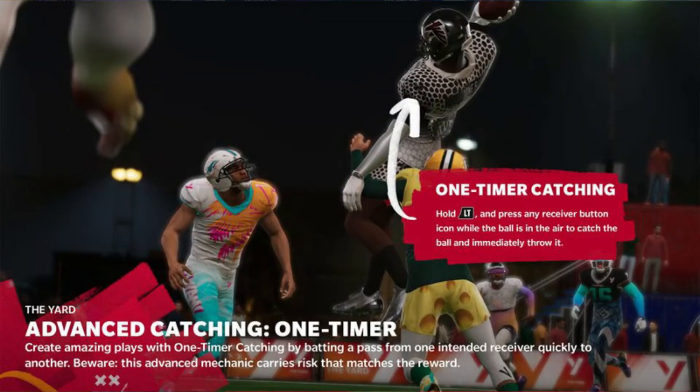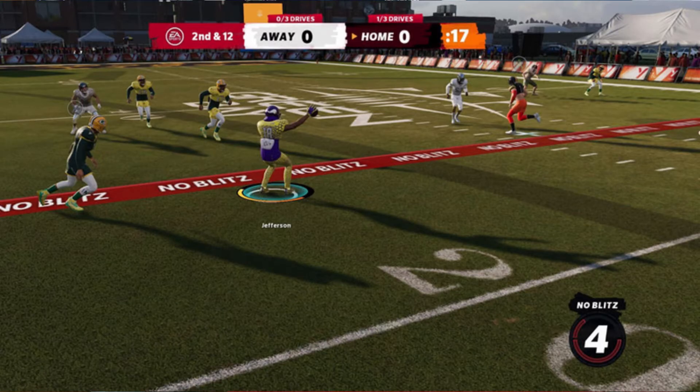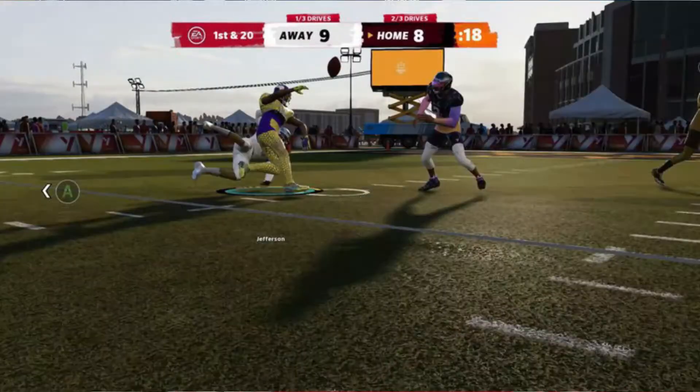You have the ability to double pass behind the line of scrimmage as much as you want. There's a one second timer before the pass rush can come in, and after four seconds if you haven't passed the ball, the play is blown dead. They really want you to use the double pass and make this a fun, arcadey type game mode.